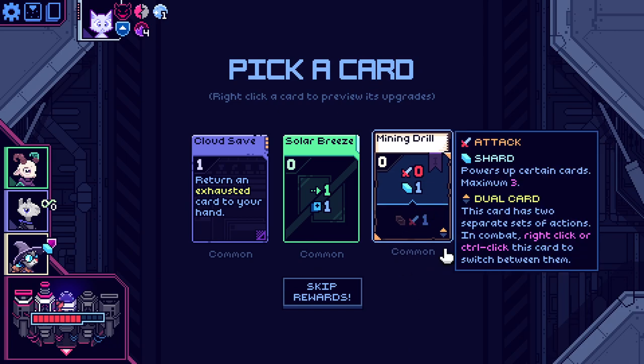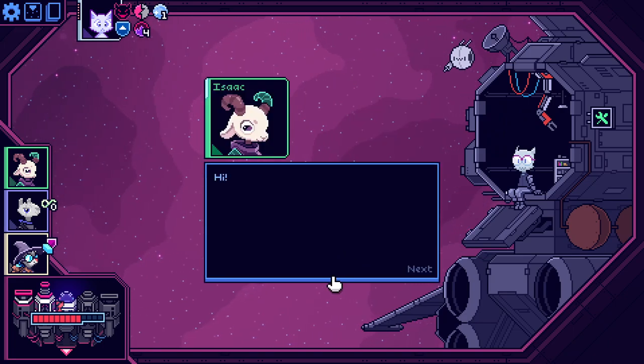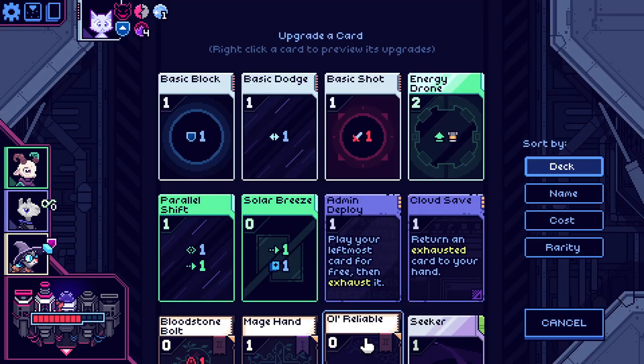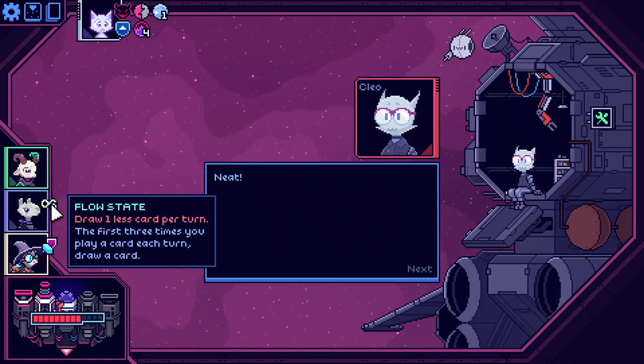We have another chance for mining drill — I think I'm going to pass. Let's stop adding stuff to the deck and try to upgrade what we have. Energy drone to be free but only once seems pretty tempting — yeah, I think we'll do that. It'll be easier to get out and it also works well with our flow state.